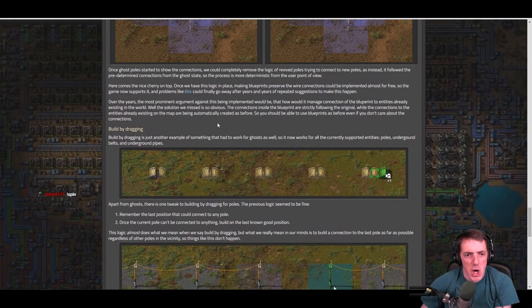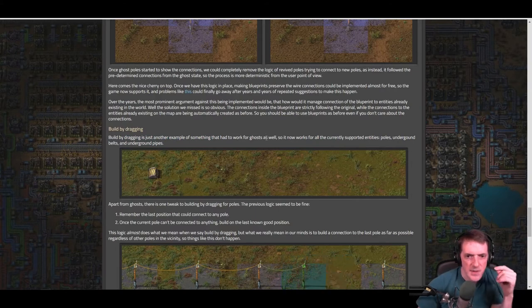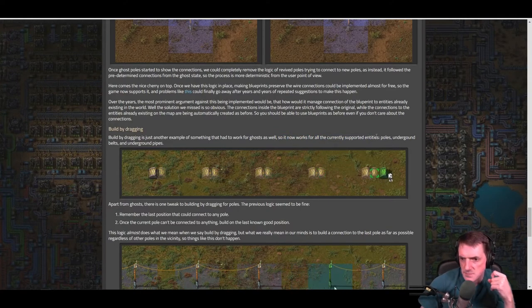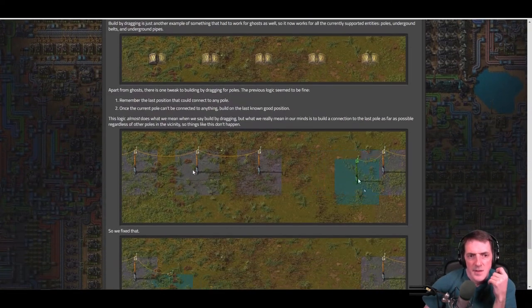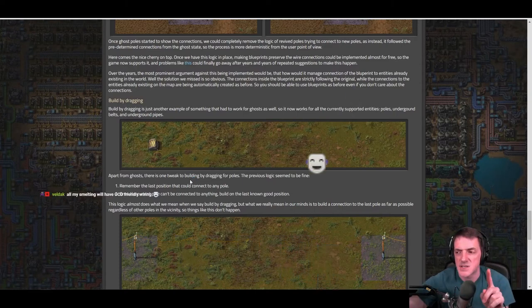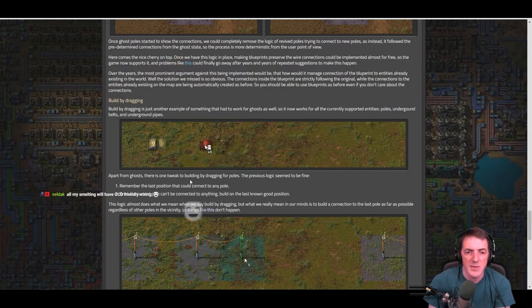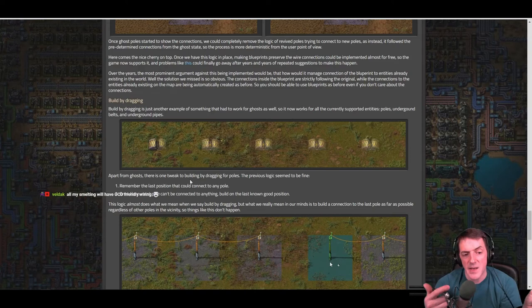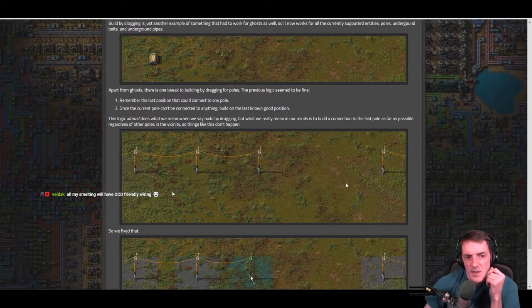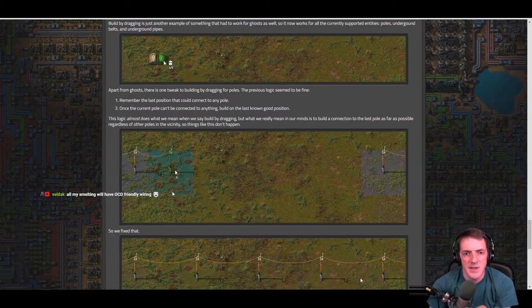Build by dragging: another feature that had to work for ghosts now does — it works for all currently supported entities: poles, undergrounds, belts, and underground pipes. The pipes especially are a big one, since previously you couldn't drag-build ghost underground pipes and had to rotate them one at a time or use copy-paste repeatedly. Now you can just click and drag.